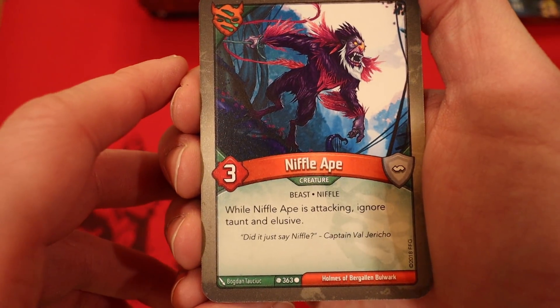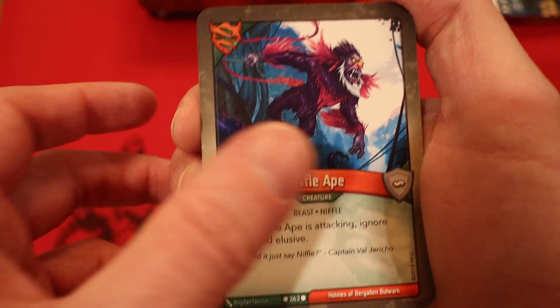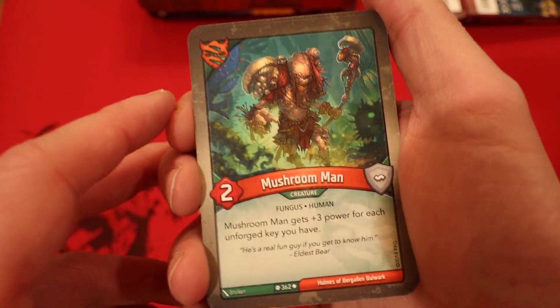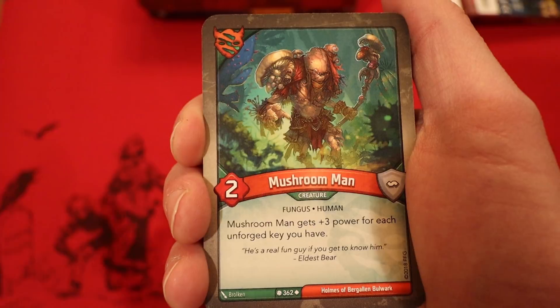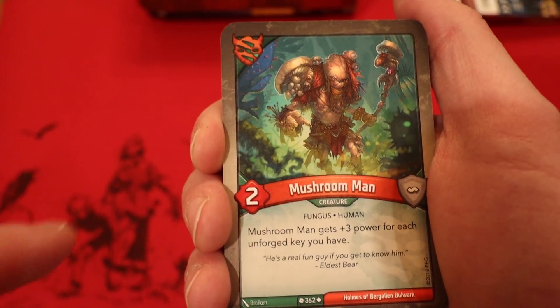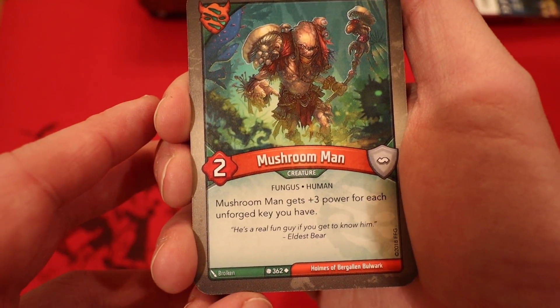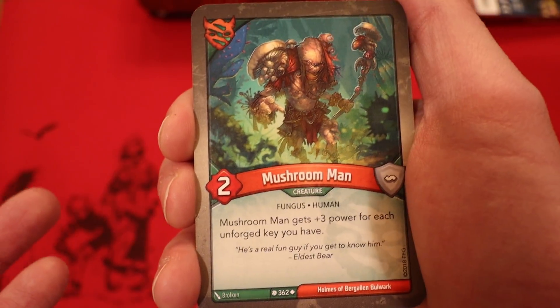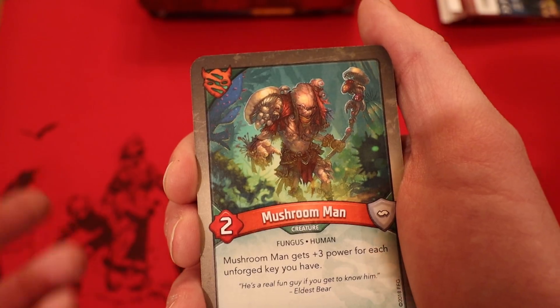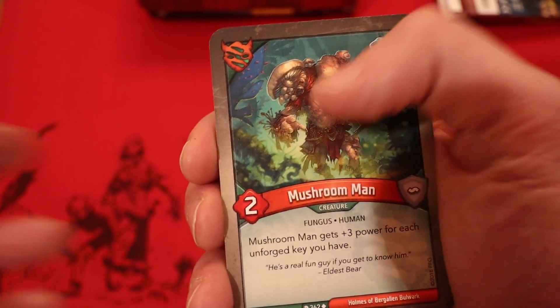Nifilate, three power. He gets to ignore taunt and elusive whenever he attacks. The Mushroom Man! I've only opened a couple of him in several different decks — I would love to see multiples. He's two power. He gets plus three power for each unforged key you have. So even when you already have two keys made, he's still a five power creature. That is excellent, and he only gets better the less keys you have forged.